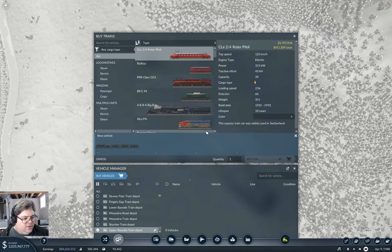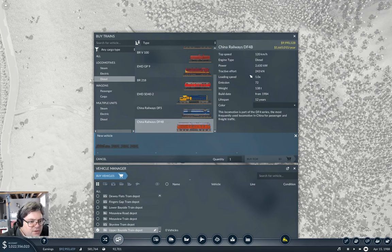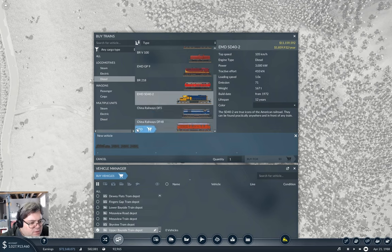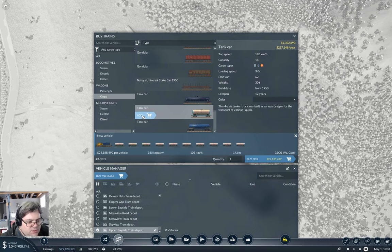Let's grab here — want diesel. Now the SD40 is probably the one I'm going to go with. Let's take a look — because this is 3410. Yeah, I'm going with the SD40. Add — cargo, way down here for tankers. I think this is the tanker 18. So we add 10 of them — that'll give us 180 capacity. We'll start with that. Buy it.